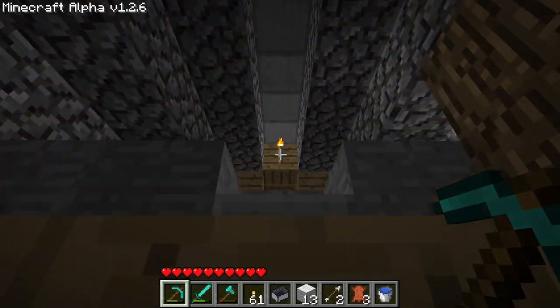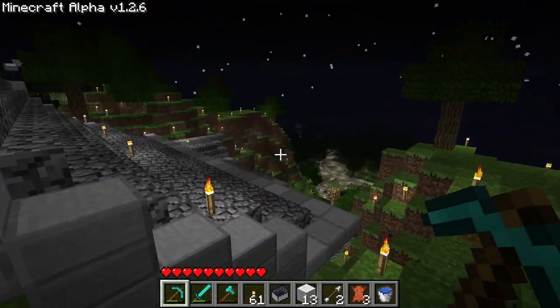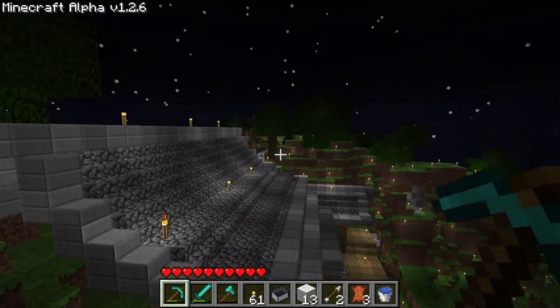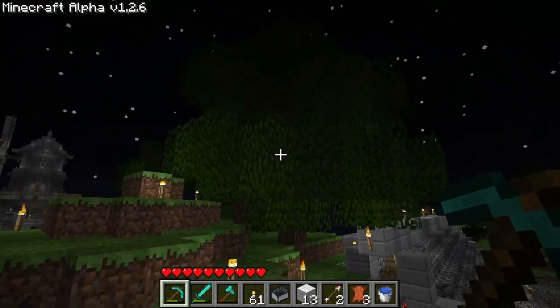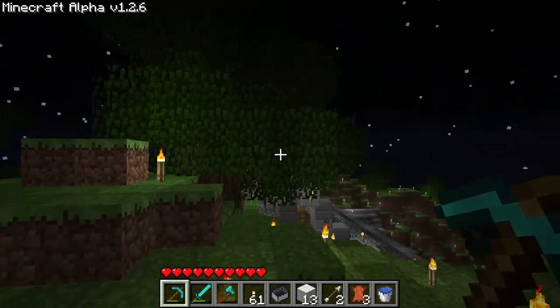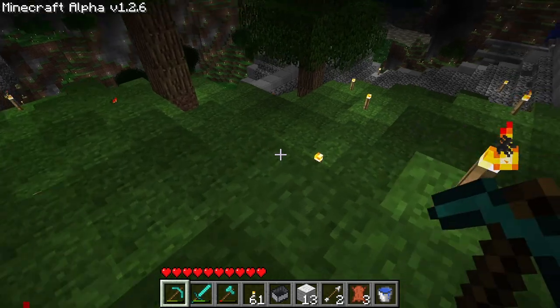Going up this way, here's just another entrance out. I made this so I could get on top, because we are on a big hill here. And finally, this tree grew. This looks so good — and that connects down to the secret garden underneath.